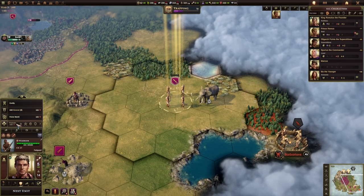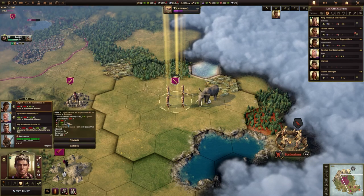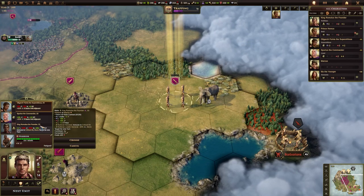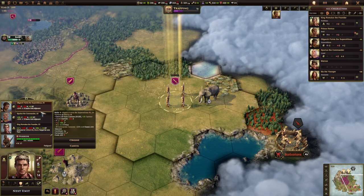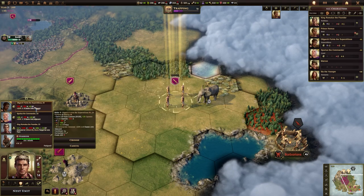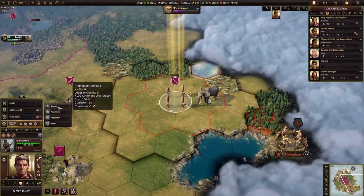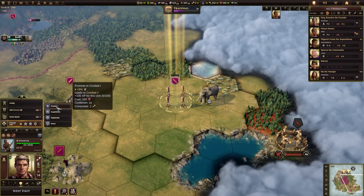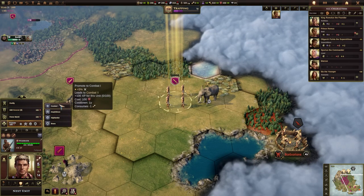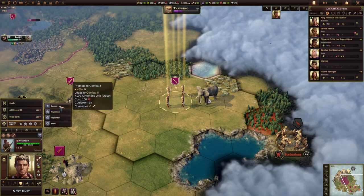Force marching also leaves your units fatigued, and fatigue is not good because it will weaken you. We can also add a general and we can promote — we're going to do some of those things. I don't really want to add myself as a general, and none of these people are particularly good as generals right now, so I'm going to cancel that.